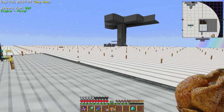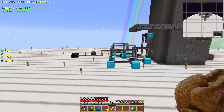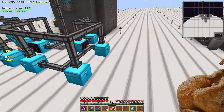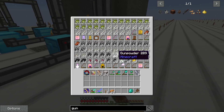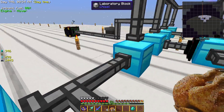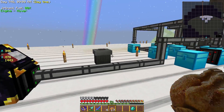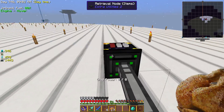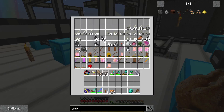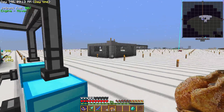Over here is my mob farm. It's kind of a mess right now. I need to find a better way to move items back, and also a better system to trash all the items that I don't want. Because right now it's just a ginormous mess. This thing's pulling out quite a bit of it, but as you can tell, there's still a lot of junk in there.